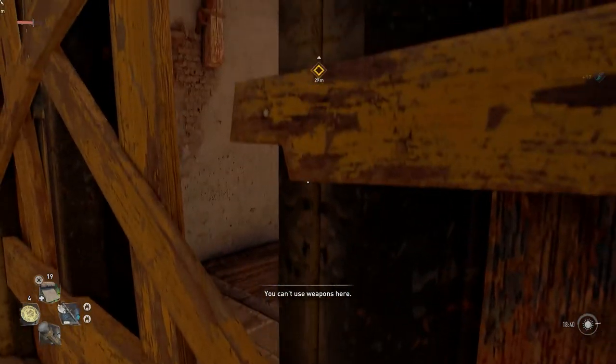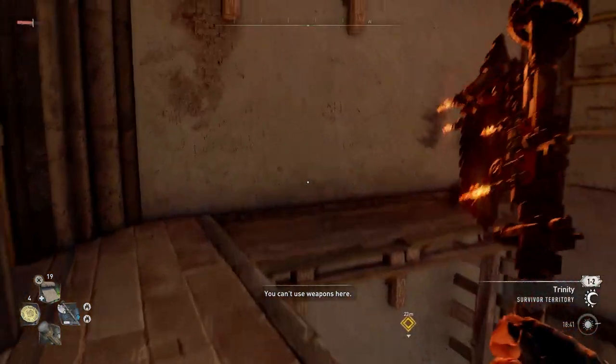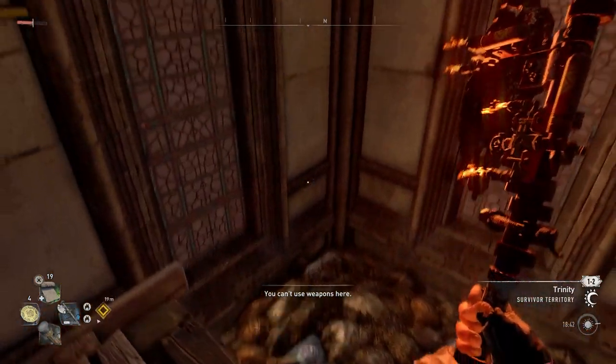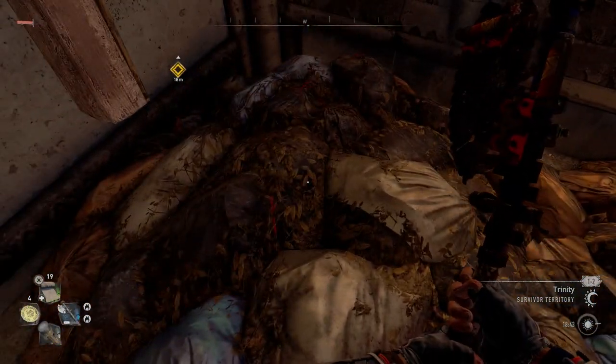I thought you could break these, but you don't break them — you actually just go inside. Down like that. Can't use weapons there, but I can use them in here. Very bizarre. Or I guess I can just have my weapon out.